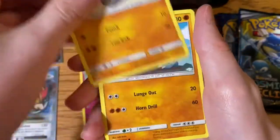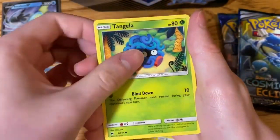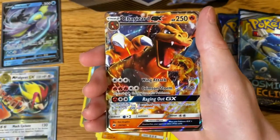Ryolu, Rihon, Tangela, Potown, and a Charizard GX.